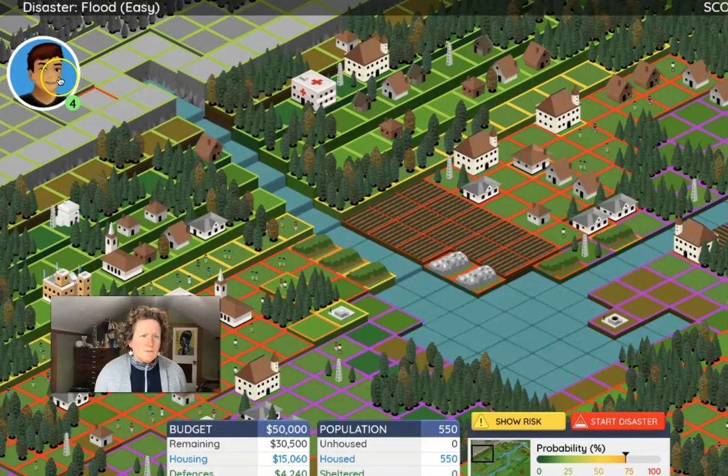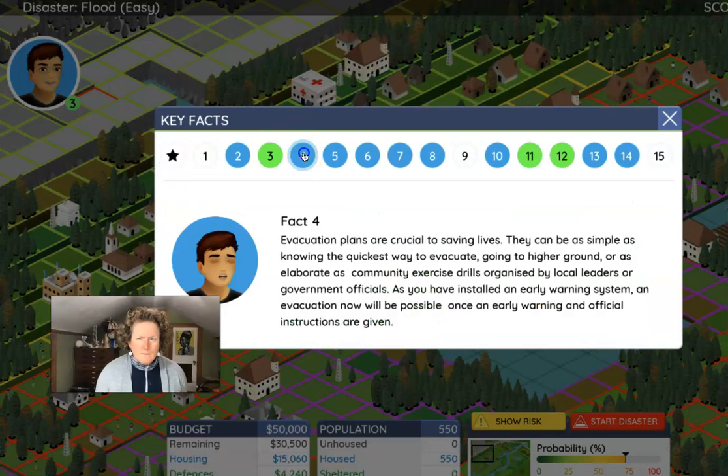Our helper is giving us another hint: evacuation plans are crucial to saving lives. They can be as simple as knowing the quickest way to evacuate to higher ground, or as elaborate as community exercise drills organized by local leaders or government officials. Once you install an early warning system, evacuation will be possible once an early warning and official instructions are given.